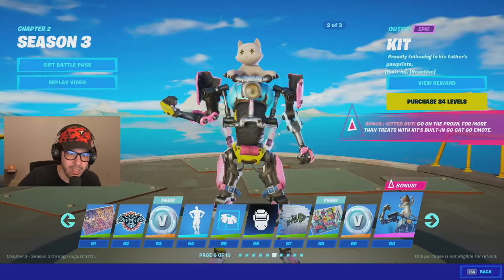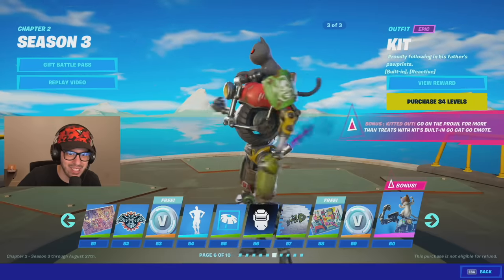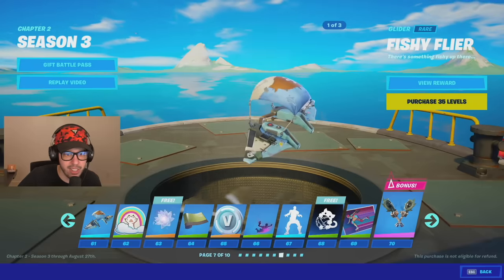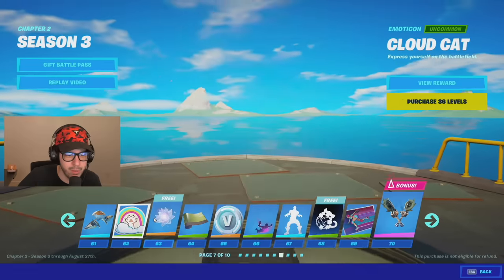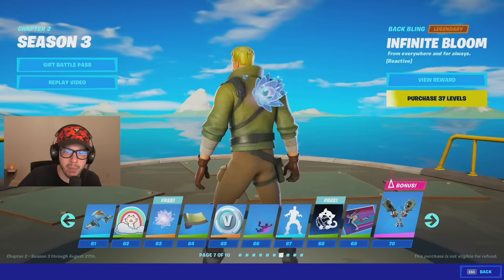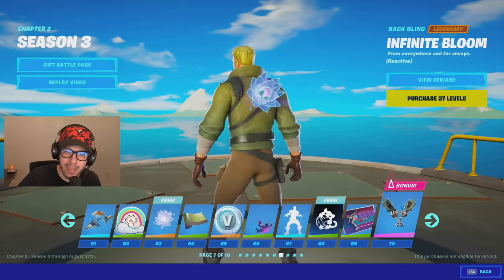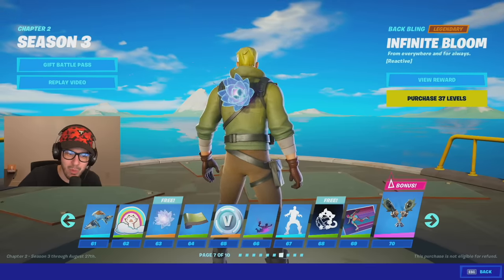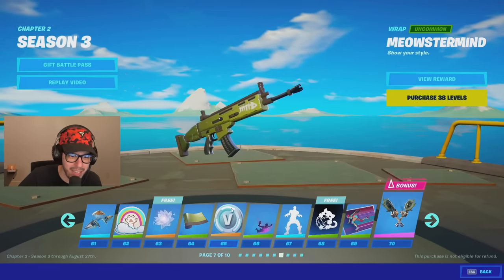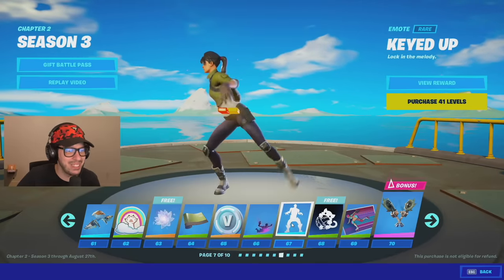Look at that — it's so cute! It's a baby Meowsles on a robot. Stage one, stage two, and then stage three — you kind of get Shadow and Ghost Meowsles baby versions. We got a glider with that — kind of looks like the default Chapter 2 glider. Then a sticker, and this reactive back bling — it's reactive from everywhere and for always. I'm getting some vibes from Chapter 1 with the rifts and stuff. This wrap is okay.